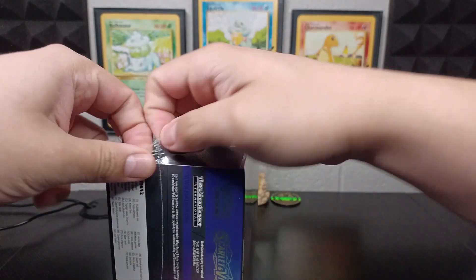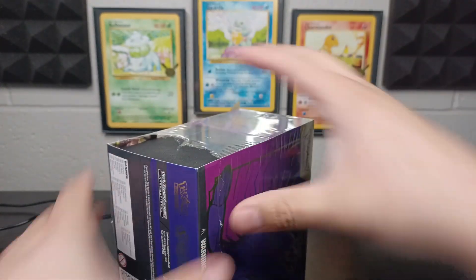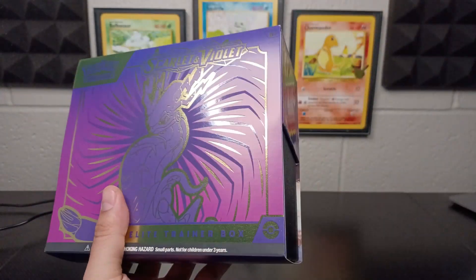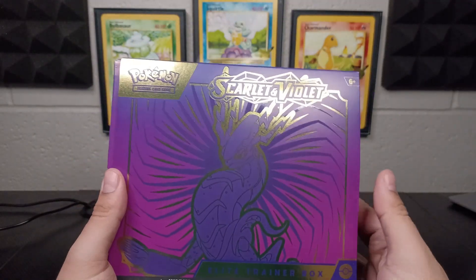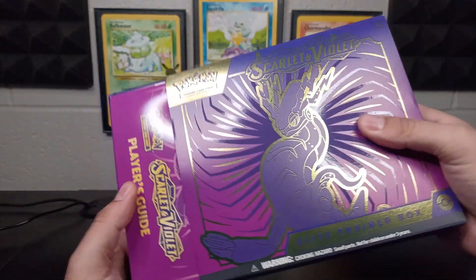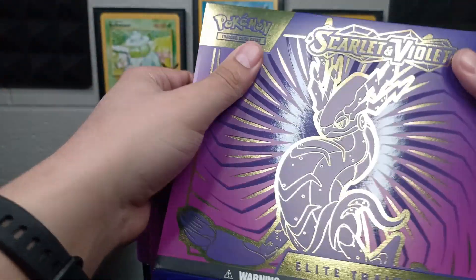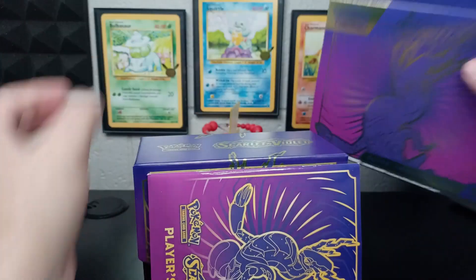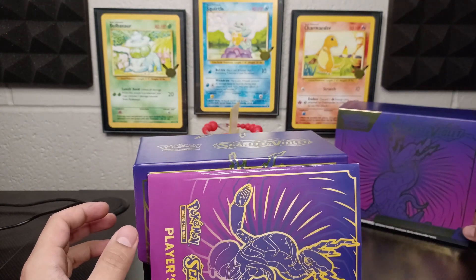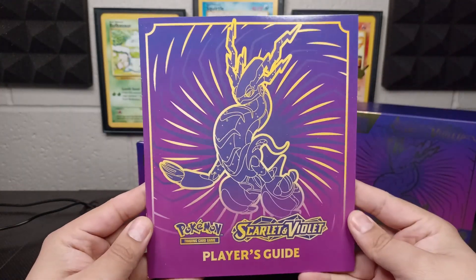Luckily my local card shop likes to release certain things a little bit early, and this was one of them. They also had booster boxes, booster decks, and play decks. But of course we're just going to go directly for the ETBs. Let's go ahead and set this over here. I can't tell you how hard I struggled just to get a good thumbnail of all this — I'll probably use one of these snippets.